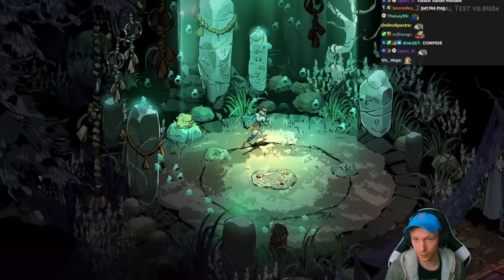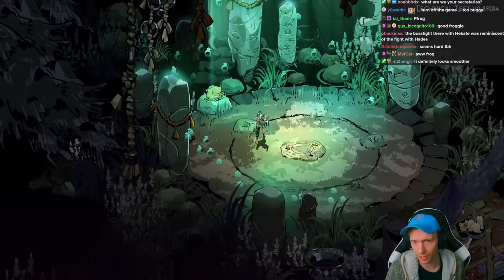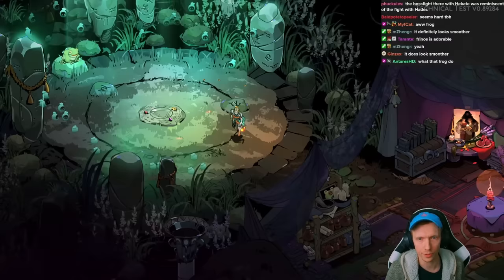I feel like the animation looks smoother — I don't know if it's a higher frame rate or what, but everything about it, like Mel, feels like she has more angles too. You can actually see her lean into running in circles. It looks way smoother, way better than the animations for Hades 1 so far in terms of the character.